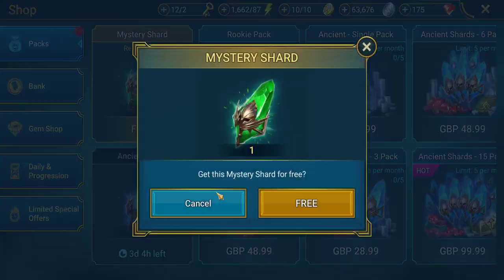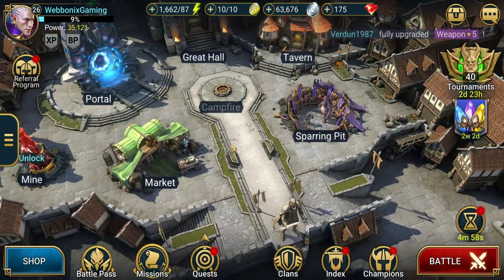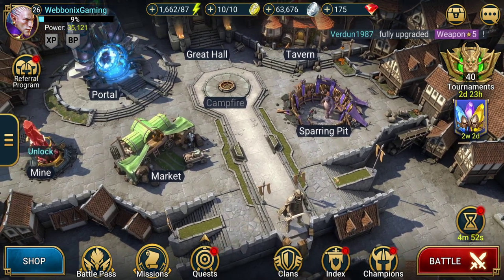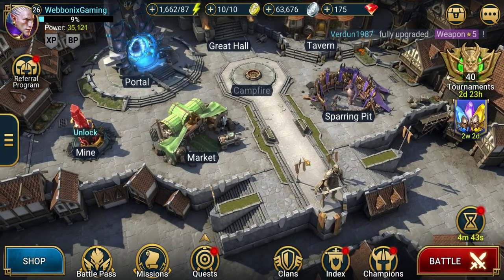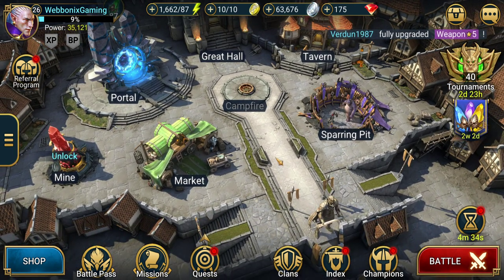We currently need to find an XP banner from somewhere else to get the maximum amount of experience for our energy. Let's claim this free mystery shard. You get a daily mystery shard and then a weekly ancient shard free when you log in. That gets refreshed every day, and the ancient shard is on a more automatic timer - if you don't log in for a week and come back, both should be collectible.